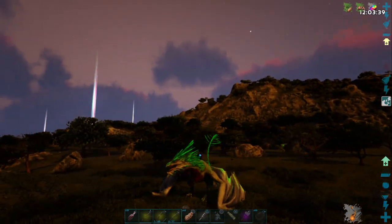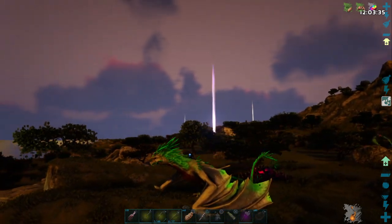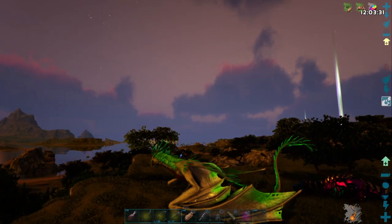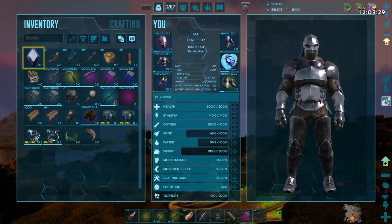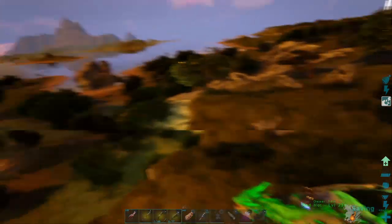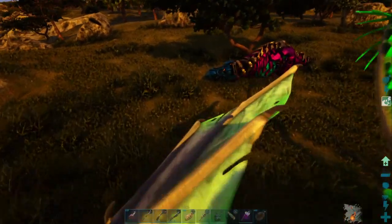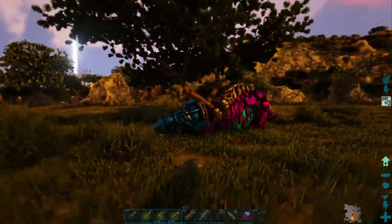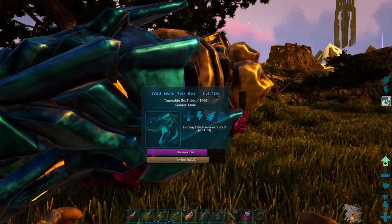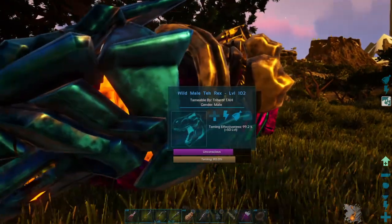Good morning my fellow Ark players, this is Tower Creek Rock back for another exciting day here on Ark Survival Evolved, the Lost Island map. This is day number 234 of our little adventure here. At the end of last episode we managed to knock out this Easter-colored Tech T-Rex — it is still in the process of taming. We filled it full of prime meat and it's at 80% tame right now.